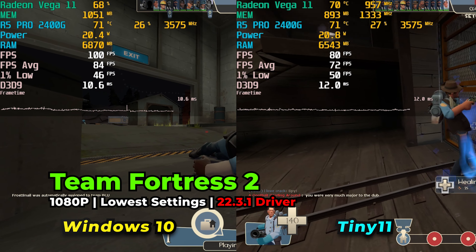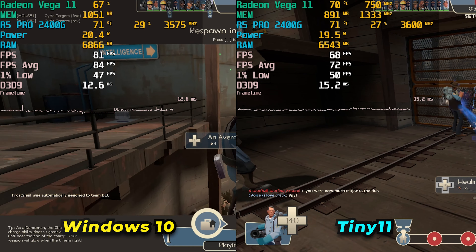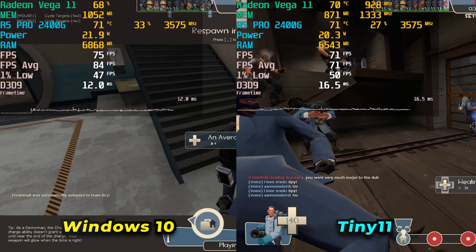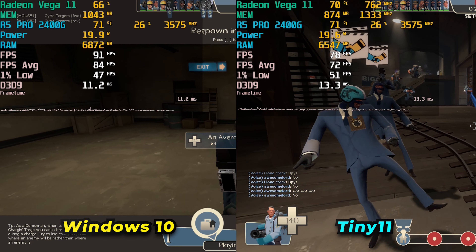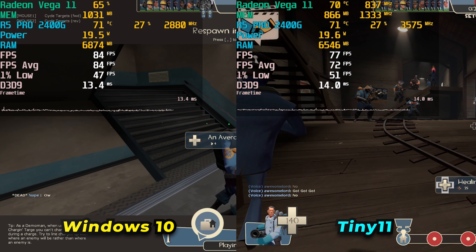Moving on to Team Fortress 2, there doesn't really seem to be that much of a performance difference between the two. Averages and 1% lows are going to depend on what is happening on screen at that moment. But after playing multiple games on each system, the performance is almost identical — it doesn't really go one way or the other.